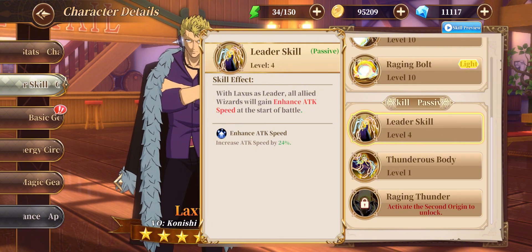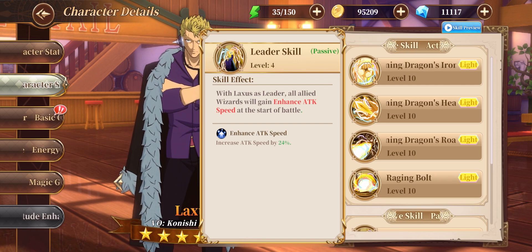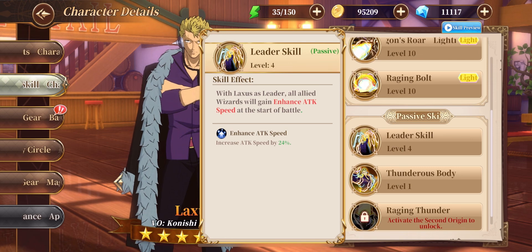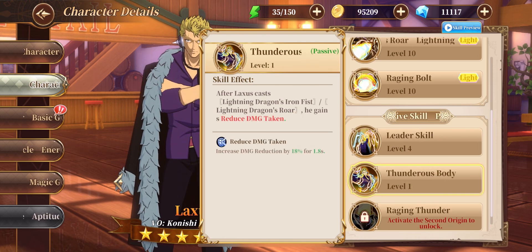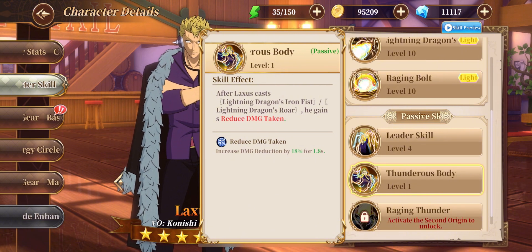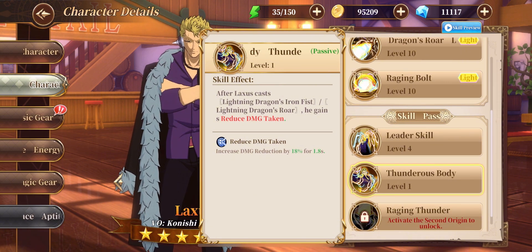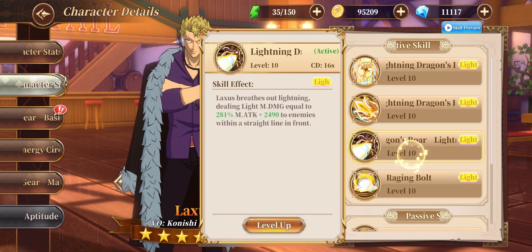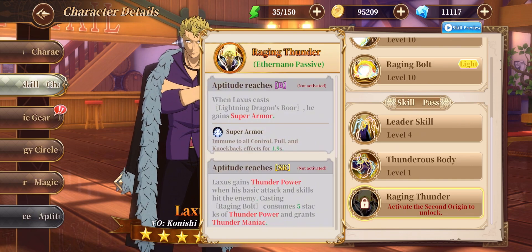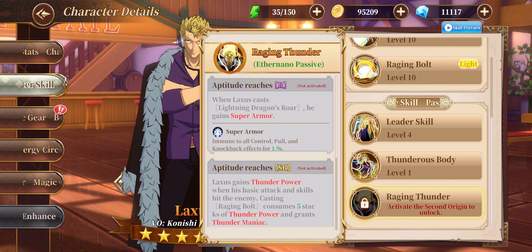Now his passive skills: his leader skill — when Loxus is the leader, all allied wizards gain increased attack speed at the start of battle. His passive skill: after Loxus casts Lightning Dragon Iron Fist and Lightning Dragon Roar, he gains reduced damage taken. So after casting his first and third skills he'll have some damage reduction, making him a little bit tanky.